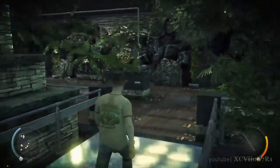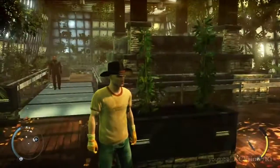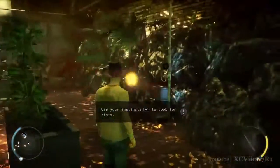The guards are blocking the exit. Look for a way to distract them. Use instinct to locate objects of interest.